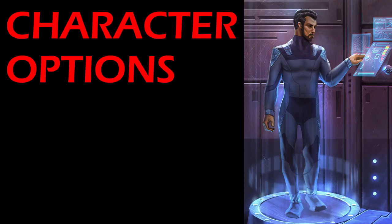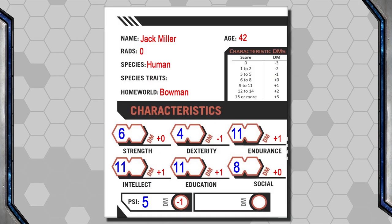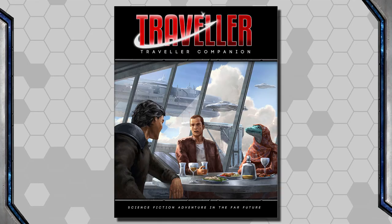Now that the distasteful part of my own failings is out of the way, let's get to the fun stuff — Character Options. During Character Creation, I showed a blank stat box on my customized character sheet for the optional Luck stat. The Traveler Companion gives us several optional stats that players might want to use, one of which is Luck.